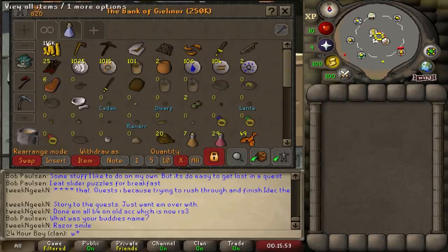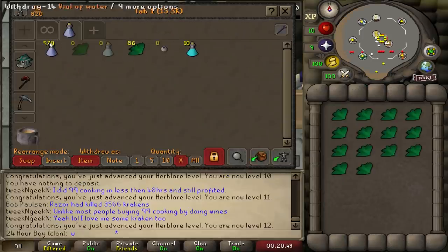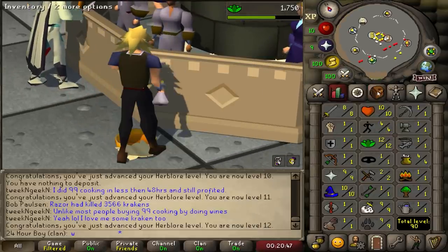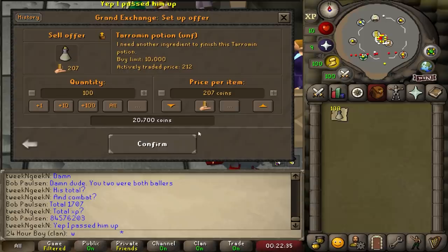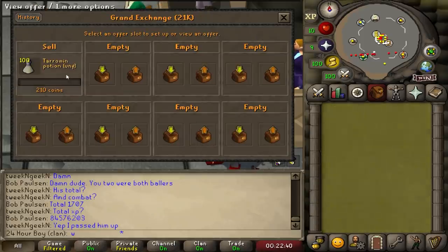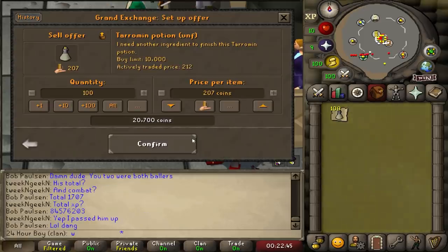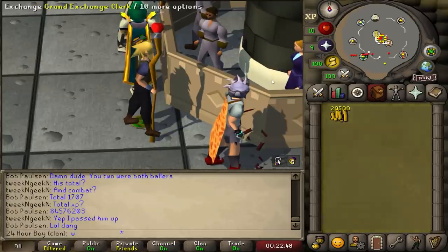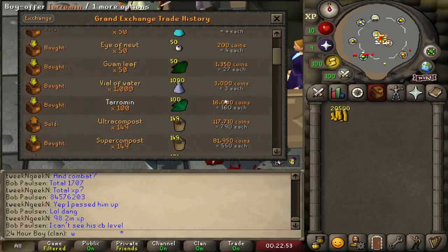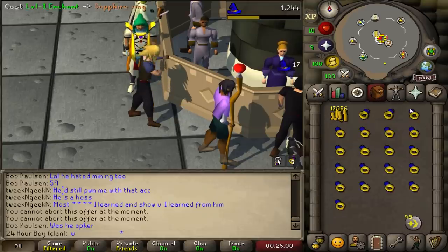I'll use some guams to raise my Herblore real quick. Let's see if we can actually make money doing this — if not I'll move on and probably wait till next day. Tarromin potions — selling for 200. It is night time so volume is really low. 20k but bought for 16k — that's not gonna cut it.